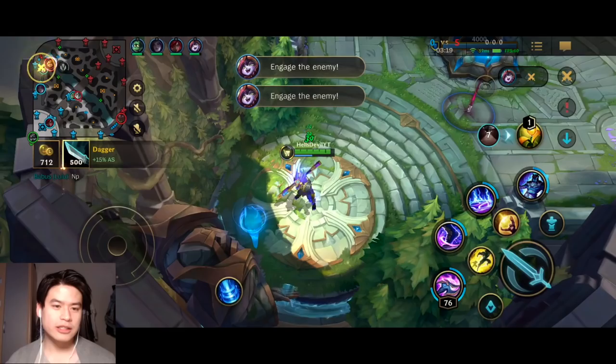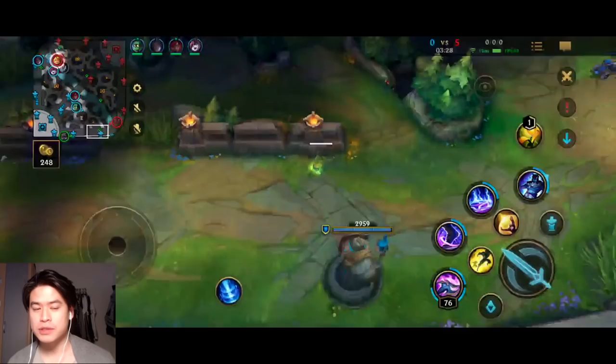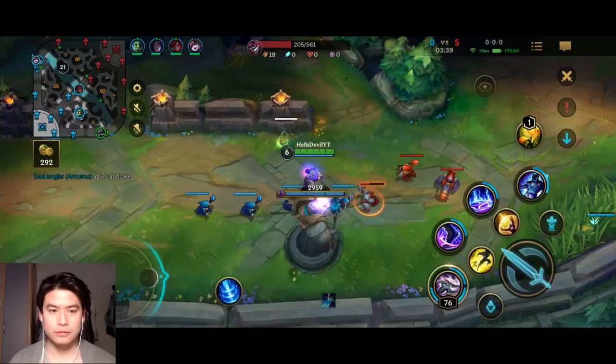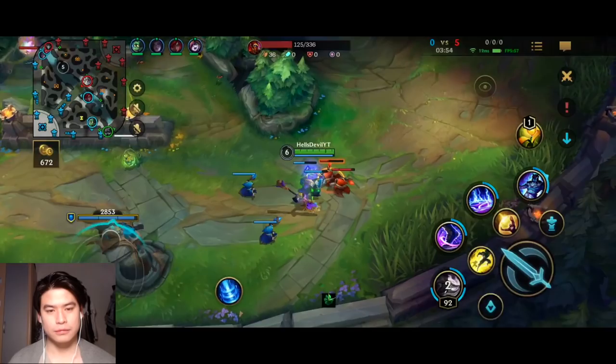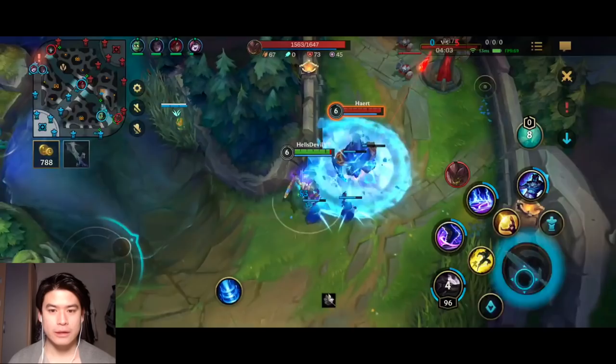What item builds do you usually go for — against a tank, a bruiser, or AP matchups? Honestly I always start with Trinity Force. But if the enemy has very annoying AP champions like Akali or Cannon, I like to get the tier one magic resist — the 500 gold item — before finishing Trinity Force. It's very nice in the early game because it gives you a lot of sustain in lane. The thing about Nasus is you just need a little defense in the early game, play safe, and you'll heal up because of your passive — you have insane lifesteal because of how Nasus works.